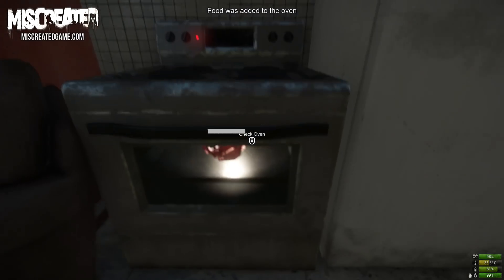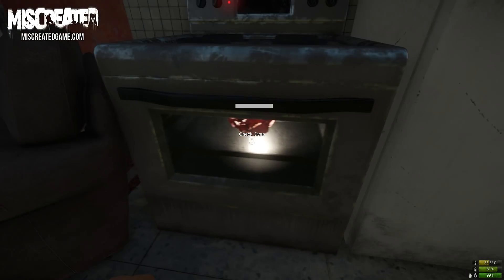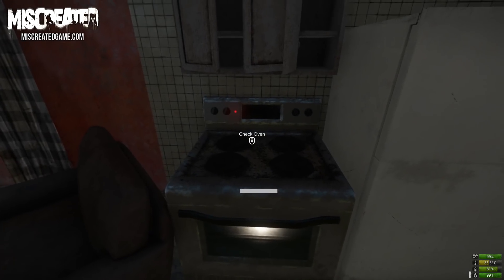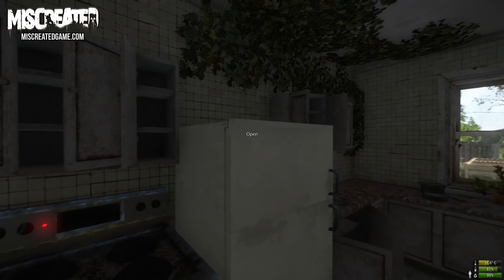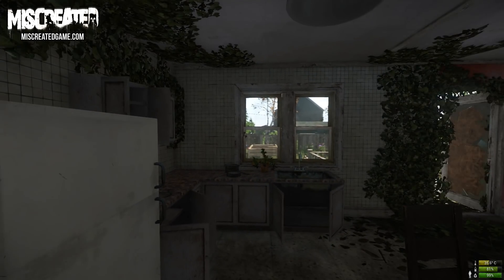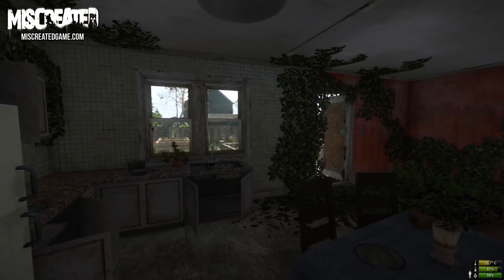Consuming raw food will have negative effects — it is now crucial you cook your food before consuming it. Now that we have our chicken in the oven, we can check the status of the cooking process by interacting with the oven. As you can see, it's still raw — we have to wait a bit longer before it's safe to consume. Hopefully I don't overcook and burn this one.